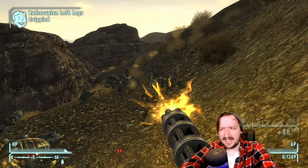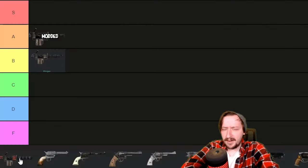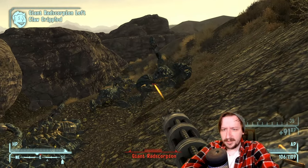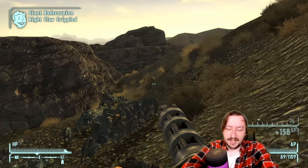I wouldn't necessarily say the CZ-57 Avenger is any better than a regular Minigun. I'd still keep it in A tier — it's a very solid heavy weapon. Your only real downsides are finding ammo and the smaller magazine size for the CZ.